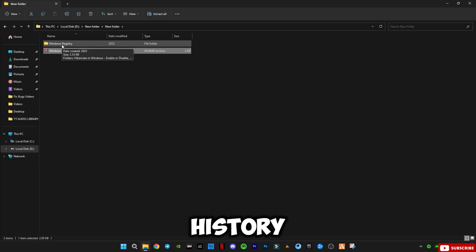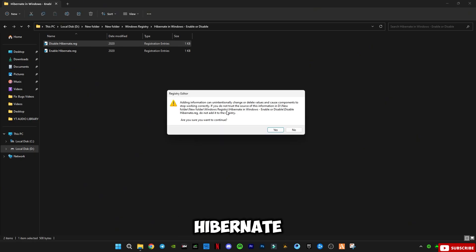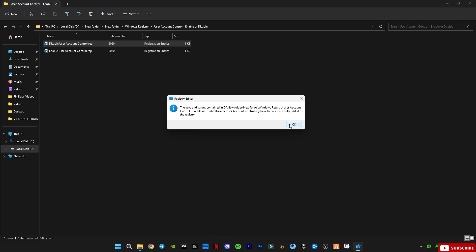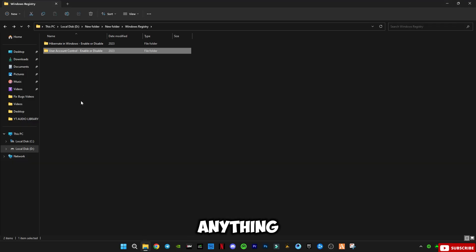After downloading, right-click on it and click 'Merge' to apply it. Open the Windows Registry and you'll see two folders: Hibernate in Windows, and User Account Control Enable or Disable. Open the first one and disable Hibernate — click Yes, click OK. Then go back and open the User Account Control folder and disable it as well. If you don't feel any improvement, you can re-enable it.